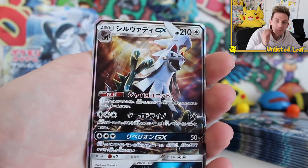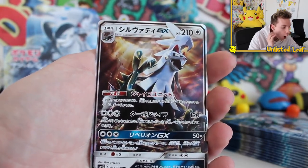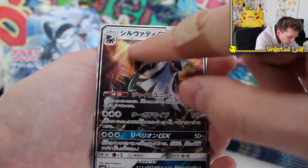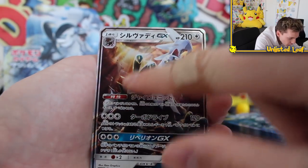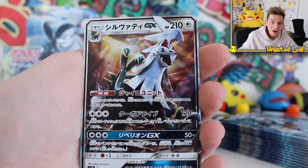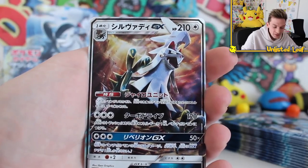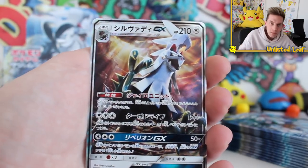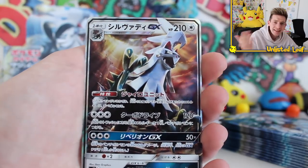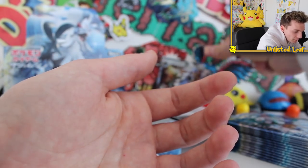Oh bro, what the heck? It's Silvally — the mohawk man — on the second booster! This is fantastic, we've already pulled the mascot of the set: the Silvally GX card, 210, 120, and 50 damage. Holy mother duck. That's what it looks like when birds come to swoop me. But dude, that's a fantastic start — second booster in, we pull the GX!